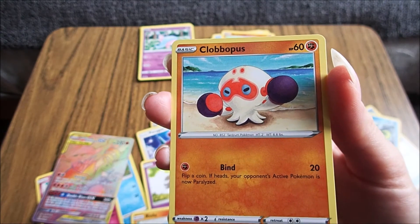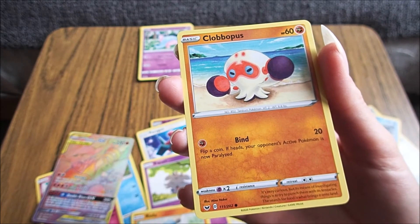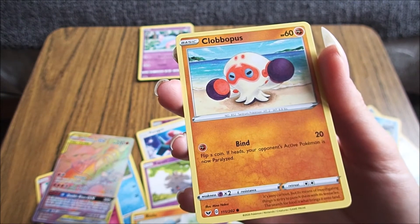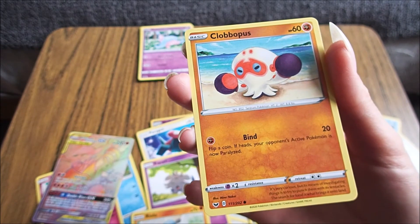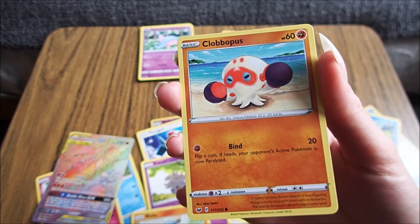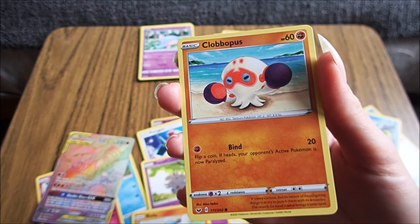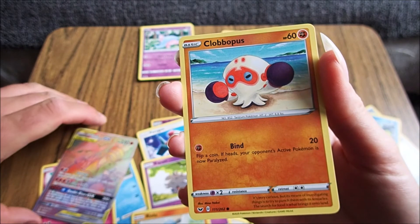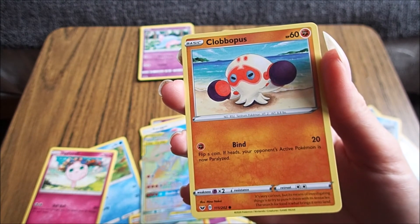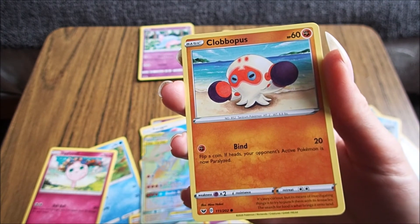Clobopus. It's a tantrum Pokémon. It's very curious, but its means of investigating things is to try to punch them with its tentacles. The search for food is what brings it onto land. So that means if you punch someone, you can just go — oh no, I was just trying to find out about them. I wanted to know their name, so I punched them. I just need to tell everyone I'm a Clobopus and just punch people — not randomly, in search of investigating things. I could just be like, I just wanted to know what their name was.